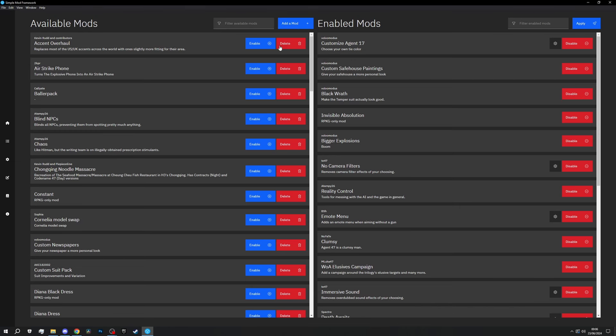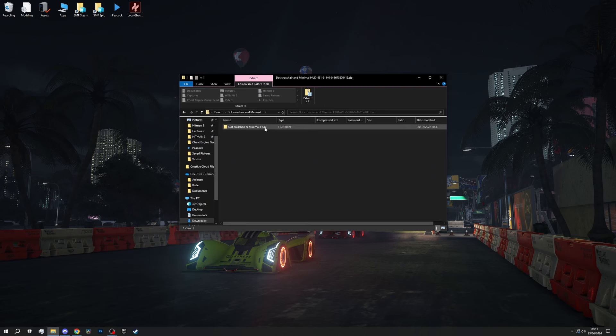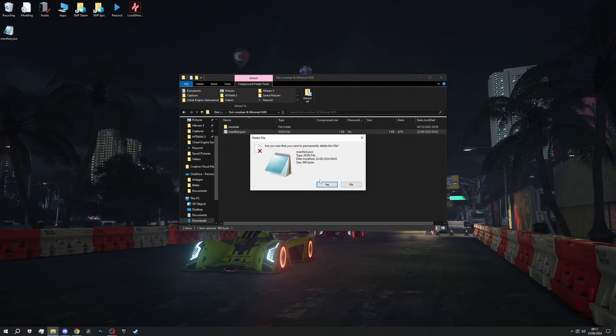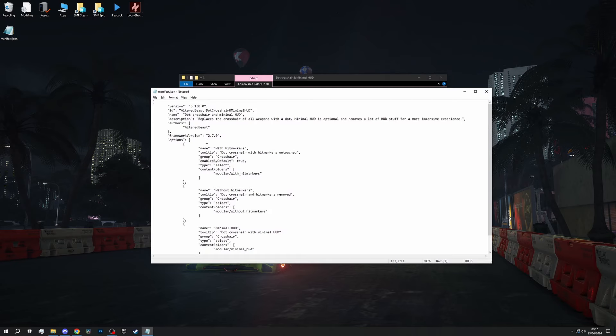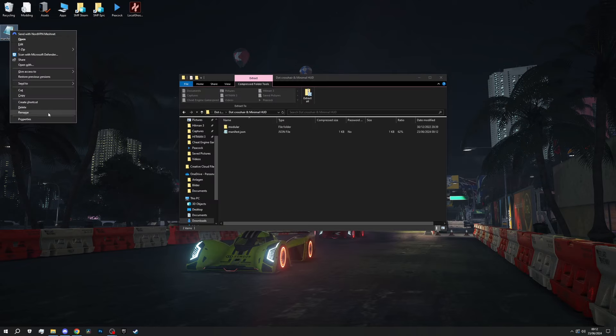Some information before wrapping up this video: the minimal HUD mod will not import into the SimpleMod framework correctly, but we can easily fix this ourselves. Just open the downloaded mod zip file, drag out the manifest and delete it inside the zip file, then open the manifest and in the second line, all we gotta do is remove this character, then save that and put it back in the zip file. And now it can be imported with no issues.